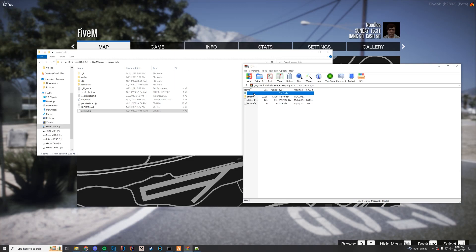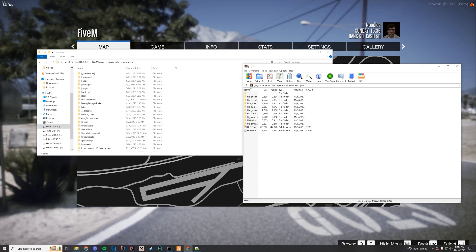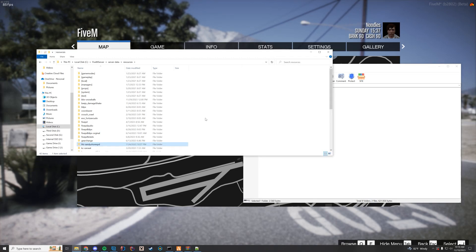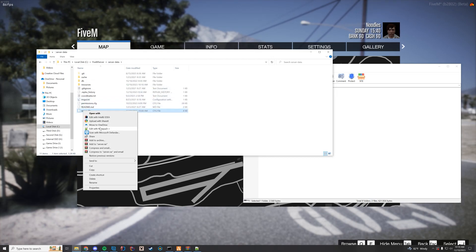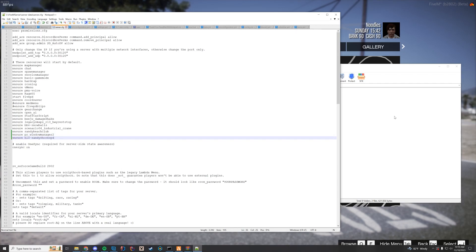Every single one of these is its own resource, so you should find the ones that you want. You don't have to install them all at the same time — just figure out what you want to do. I'm going to do Sandy Shores PD since I'm in Sandy right now in the game. All you have to do is drag it into your resources folder, right click it, rename, and copy the name — don't actually change it. Then go to server.cfg, edit it with Notepad++, and add ensure with the name of that resource.